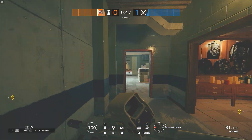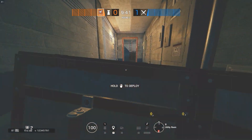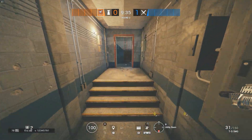Mute episode no.3 on Clubhouse and Consulate. We will start with one more idea with Mute jammers, and it is placing them behind the shield. It is mostly used to cover up important hallways that cannot be covered normally.